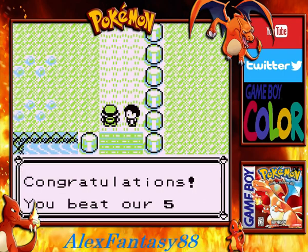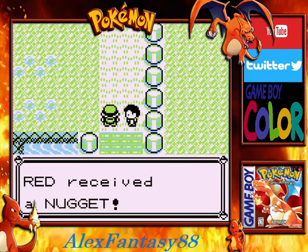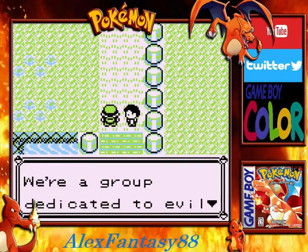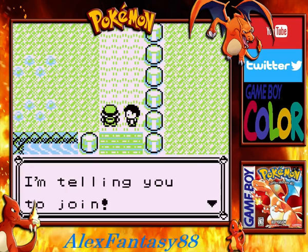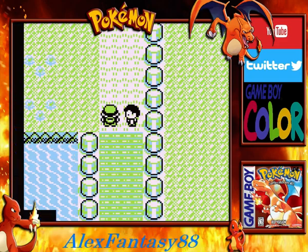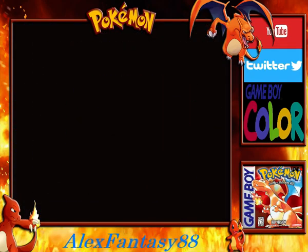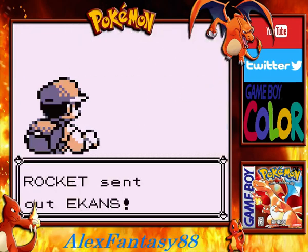Alright, the final guy. Congratulations — you've beaten our five contest trainers and you've just earned a fabulous prize. Red receives a nugget. By the way, would you like to join Team Rocket? We're a group dedicated to evil using Pokemon. Want to join? Come on, join us. You need convincing — I'll make you an offer you can't refuse. He's gone all Godfather on us! Looks like this Team Rocket has been trying to recruit some bad guys.